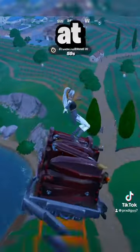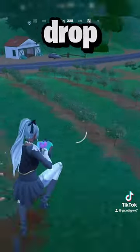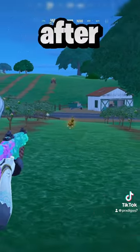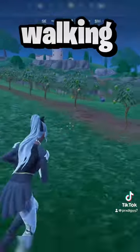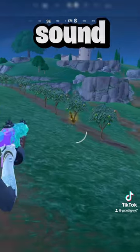The first thing you're gonna wanna do is drop in at Fencing Field, because this is where the brand new golden chickens spawn. Once you drop in and loot up, you're gonna need to find 3 of these golden chickens to eliminate. After eliminating the first chicken you should hear a sound, and after walking around for a while you should pretty easily be able to find the second chicken — once you eliminate it, it should make the same sound.